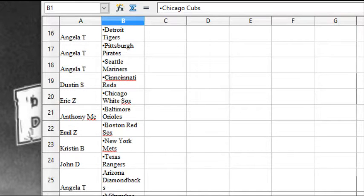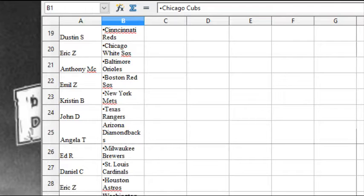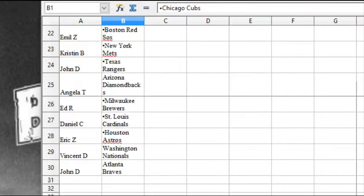Emile Z. has the Red Sox, Kristen B. the Mets, John D. the Rangers, Angela T. the D-backs, Ed R. the Brewers, Daniel C. the Cardinals, Eric Z. has the Astros, Vincent D. the Nationals, John D. the Braves.